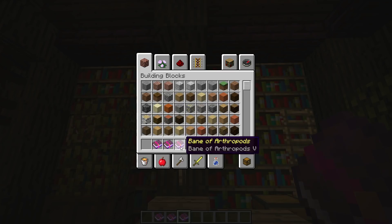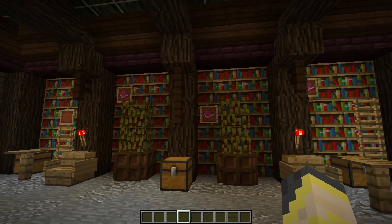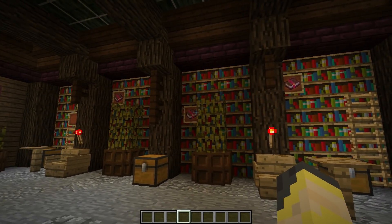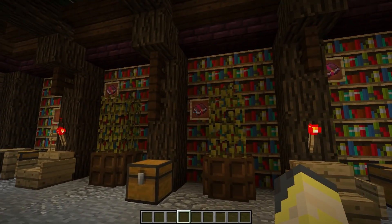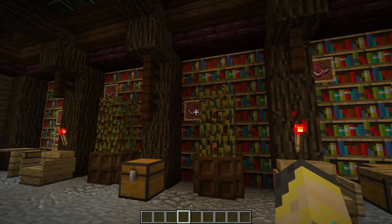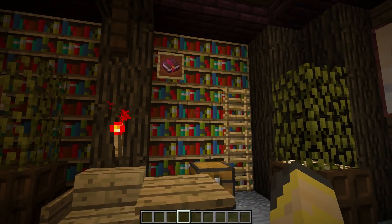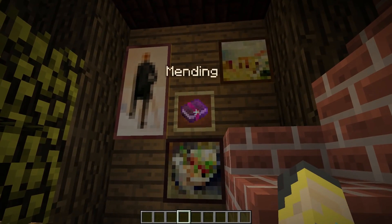All of these enchantments are mutually exclusive, meaning you're going to have to pick one. You can't have Sharpness and then Smite — it's Sharpness, Smite, or Bane of Arthropods. I don't usually put those on my axe. If you want these enchantments on your axe you're going to need to use a book — you cannot get these enchantments on an axe naturally through an enchantment table, but they can go on your axe.